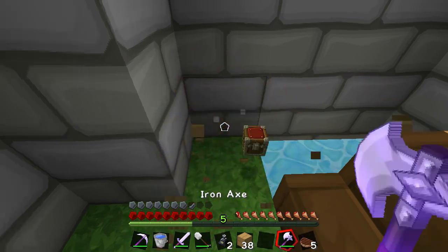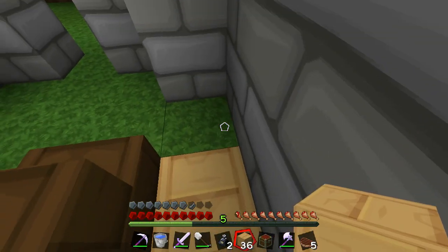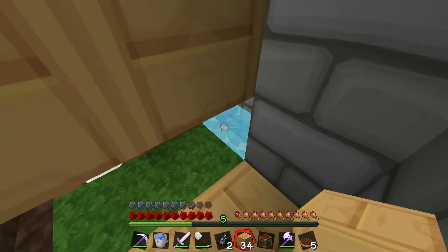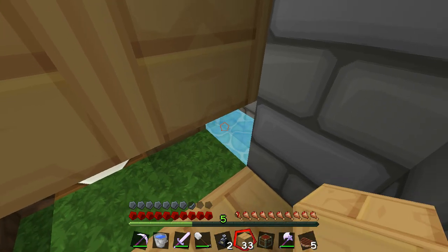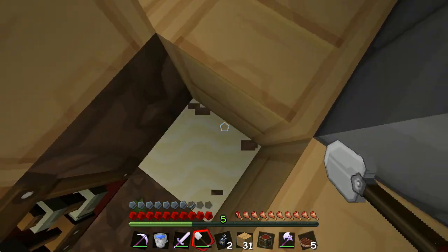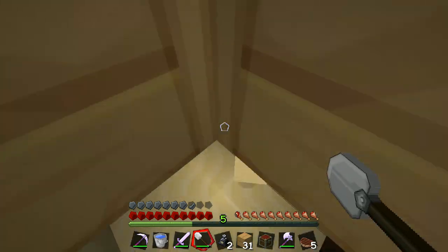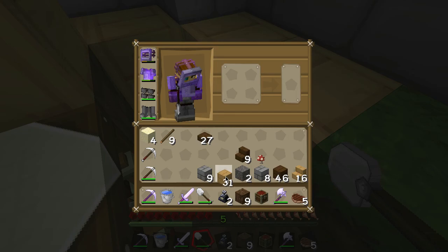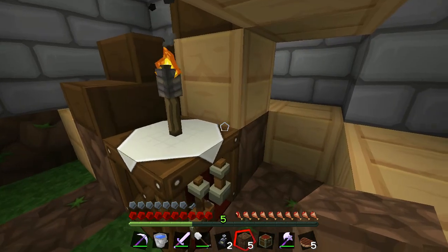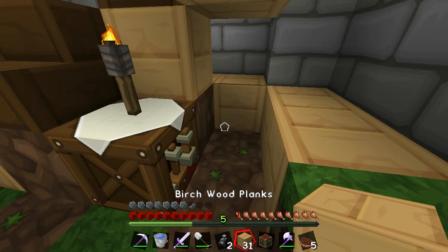Now we've got to have a floor in here. Let's make the floor like this. Let's get rid of some of this — double check that. Nice. What about underneath though? I don't want to waste the dirt but I'll do that — one, two, three. I won't worry about the resources there.